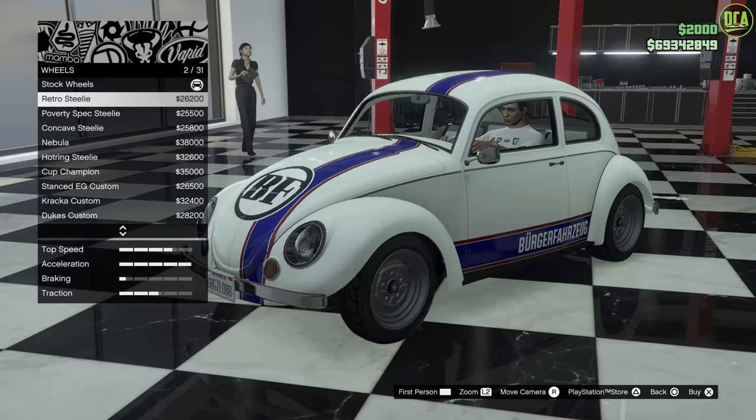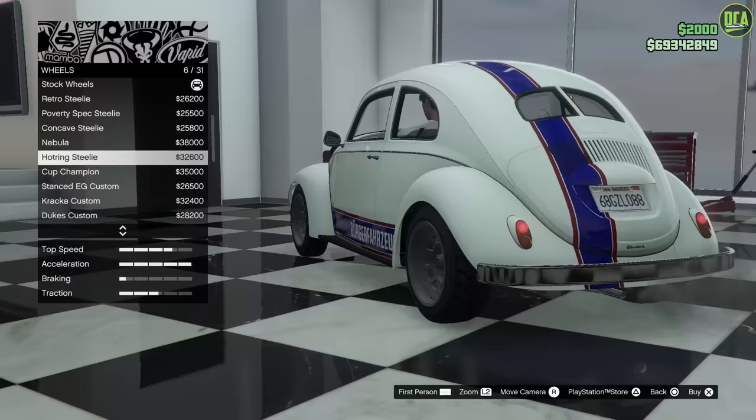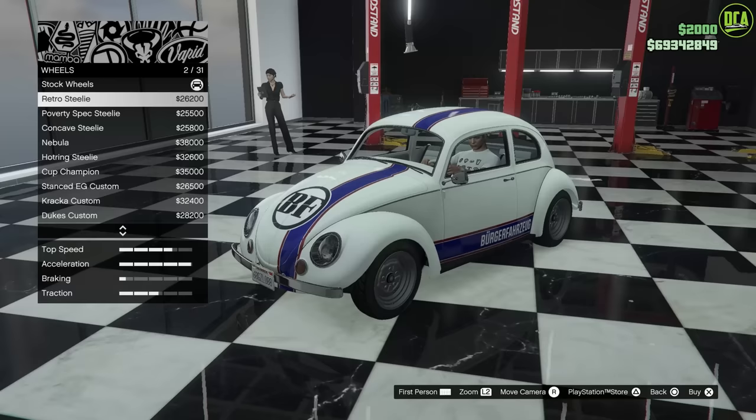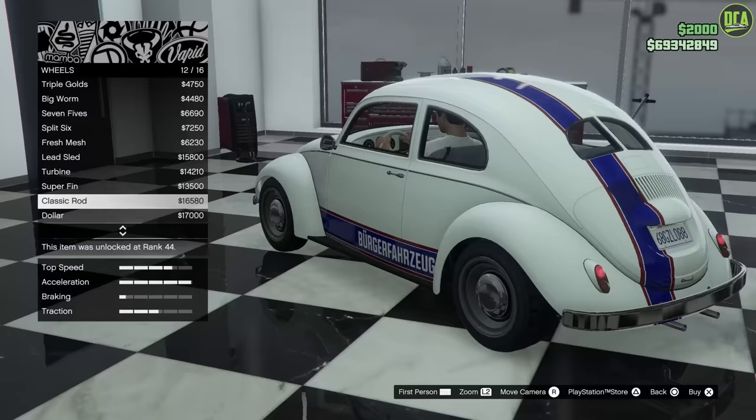And if you're going for the NASCAR Herbie from Herbie Fully Loaded, you can go with the hot ring steelys, paint them black, throw the white tire lettering on there, and boom — you have the NASCAR build with the spoiler and all that. That looked pretty cool as well, but I just love the classic look with the stock wheels. Absolutely perfect. These wheels are also available in the lowrider category — they're called the classic rods.